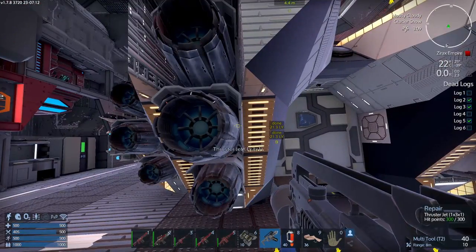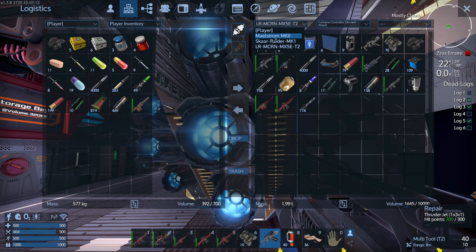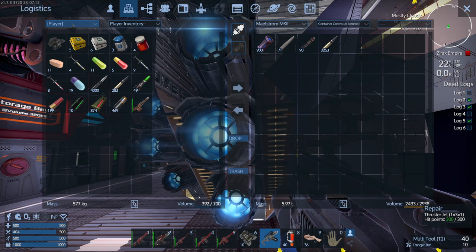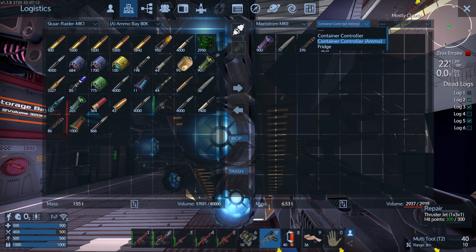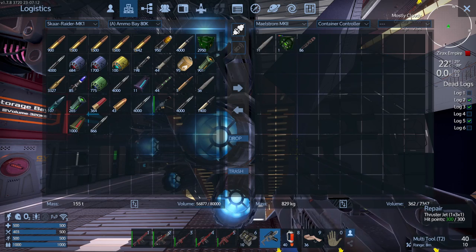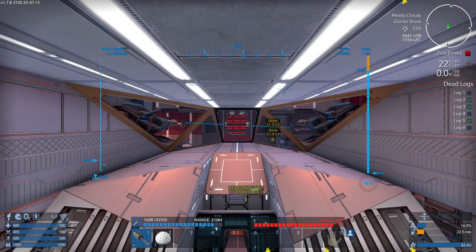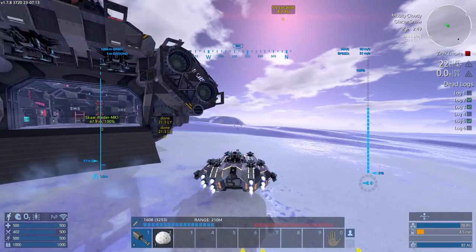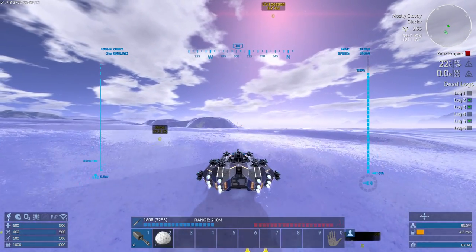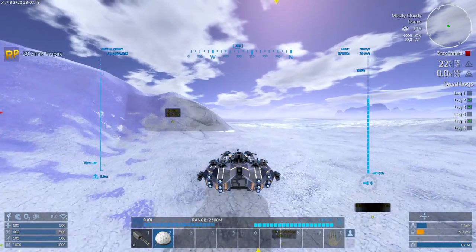We need to check the ammunition situation. We've got 90 — doesn't seem very much in the way of ordinary ammunition. Let me just take a look at the Maelstrom. We certainly need a few more of those missiles. I think I've made some. That's a bit better. Get the shields built up, and what we're going to do is use exactly the same technique as we used last time — use the gun to just rush in and attack.